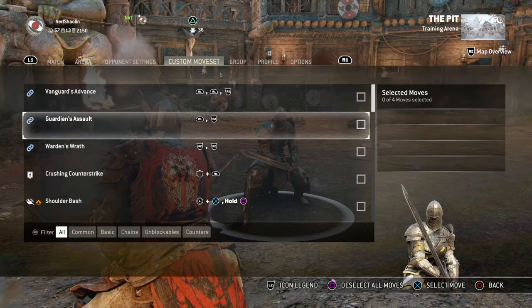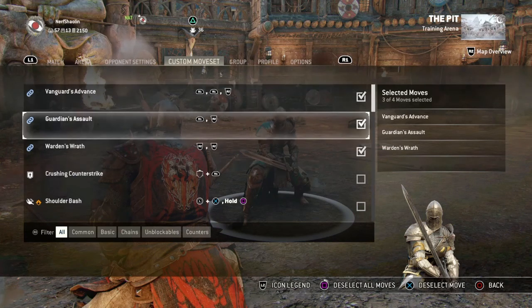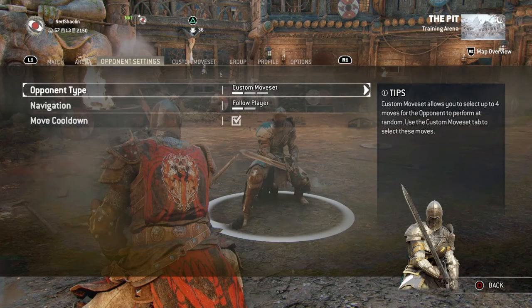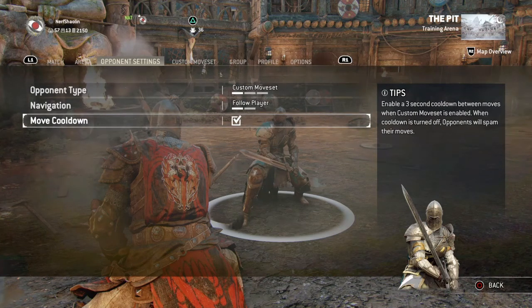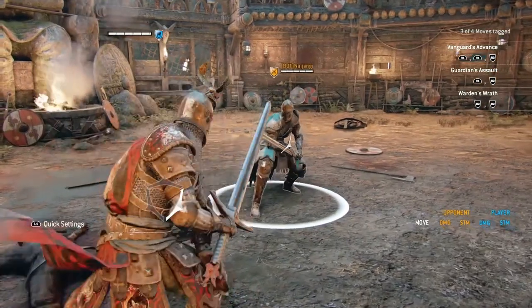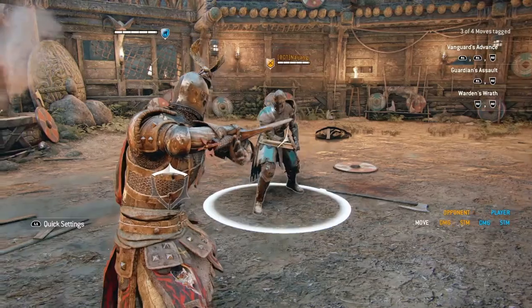For the Warden in Custom Moveset, beginners should focus only on blocking and counter guard breaking. Counter guard break is a really important skill in For Honor - I didn't know how to do it when I started day one. Turn on his light and heavy attacks - for Warden that's R1-R1, R1-R2, and R2-R2-R2 - and also turn on Guard Break. To counter a guard break when you see them try to grab you, press Square on PlayStation or X on Xbox. I usually spam it once or twice just to make sure I get it.